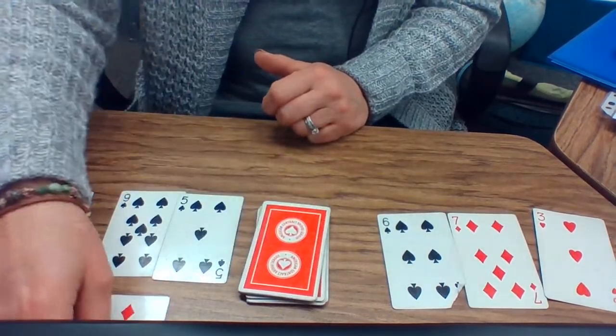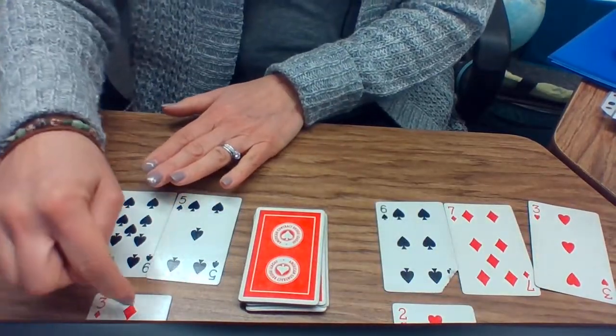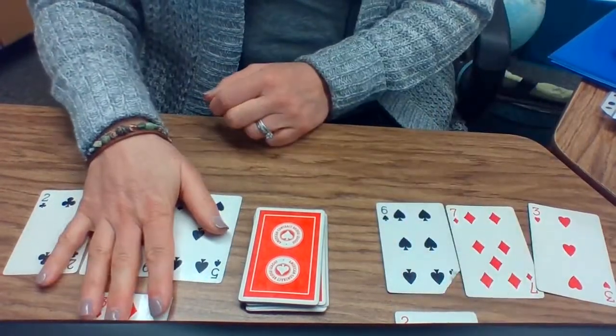So if you end up with a tie, you each draw one more card. Sixteen, seventeen, eighteen, nineteen — versus sixteen, seventeen, eighteen. So player one wins this round.